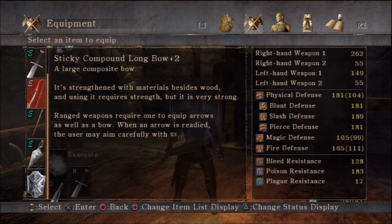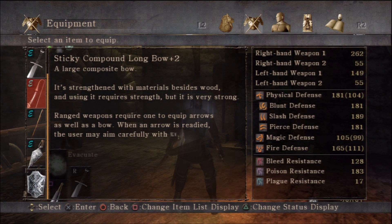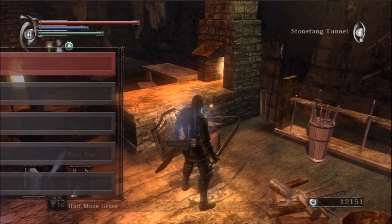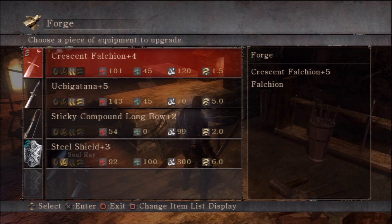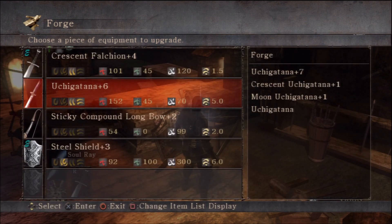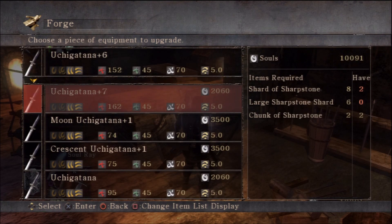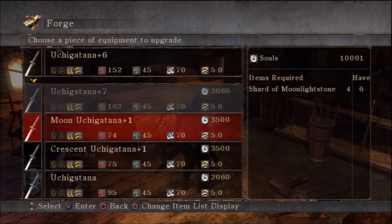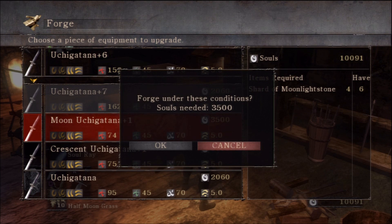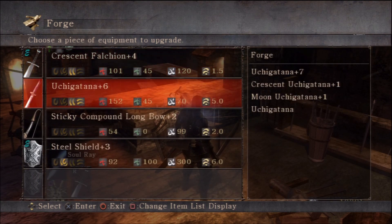More importantly, we're going to make our endgame weapon: the Moon Uji Katana. Certain weapons need to be at a certain level before you can upgrade them down certain paths, and you need all the upgrade materials too. We're going to get the Uji Katana to plus six — I've got the shards of Sharpstone and large Sharpstone shards. A Moon Uji Katana scales with magic, and since this character will have a magic statistic of 40, it's going to do serious damage.